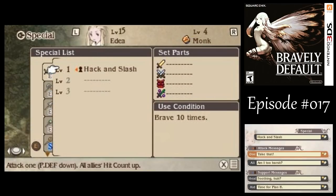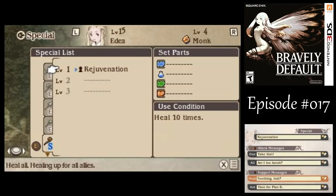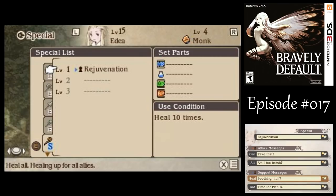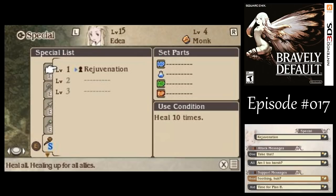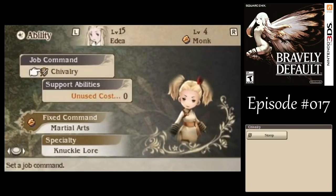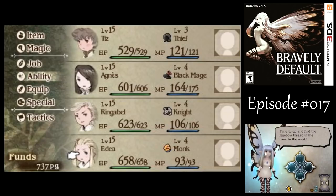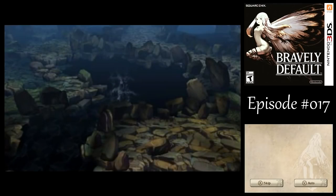For Edea, her special move is actually a healing ability even though she's attacking with stabs, but I still want to build it up anyway, though I can't attach an element to it because it's just healing. You want to make sure you fulfill these conditions as you go - like this one is healing ten times. So what I'm going to do is give her the white magic command so she can heal during battle. Those special move conditions have to be fulfilled during battle. I can't do healing outside of battle in order to build up that special move, so just something to keep in mind.